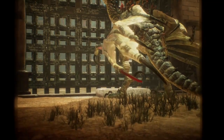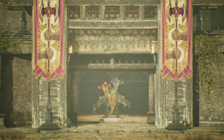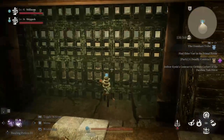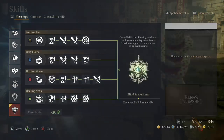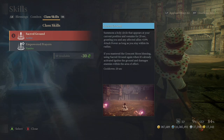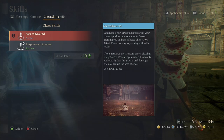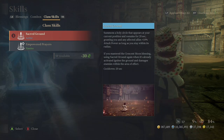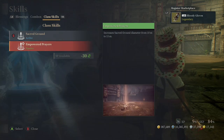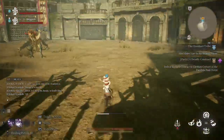If you have Sacred Ground with Empowered Prayers, you just literally have a massive bomb in your hands to basically banish or blow up on the monster, and it can double or triple blow up — that's just excessive damage. Sacred Ground summons a holy circle at your current position that remains for 20 seconds, granting you and affected allies 10% attack power. If you master the Crescent Moon Blessing, using Sacred Ground again when it's already activated ignites the ground and damages enemies within the effect, and increases the range from 10 meters to 15 meters.